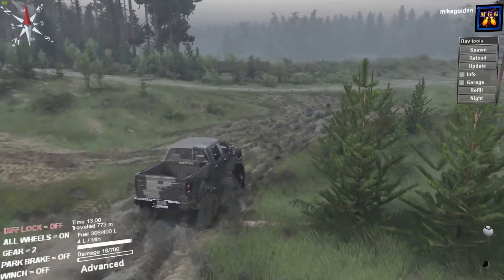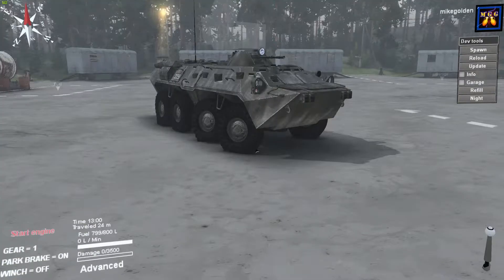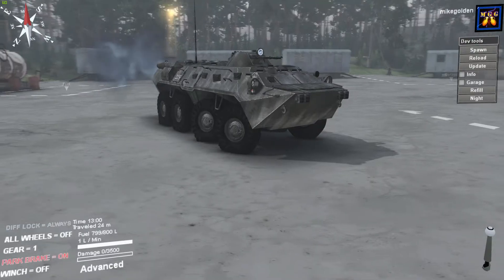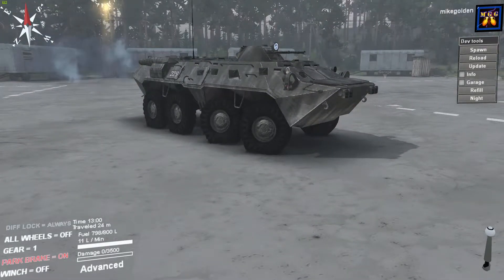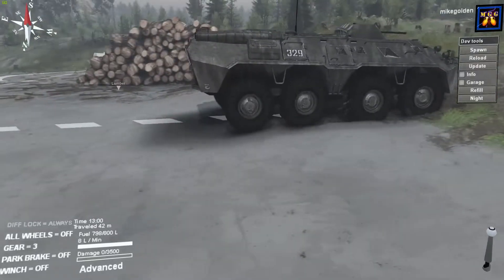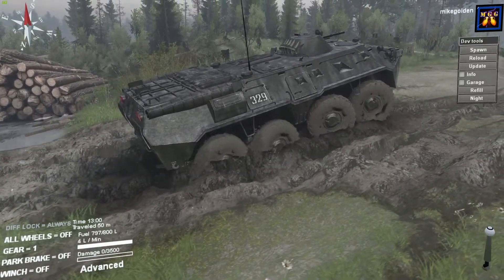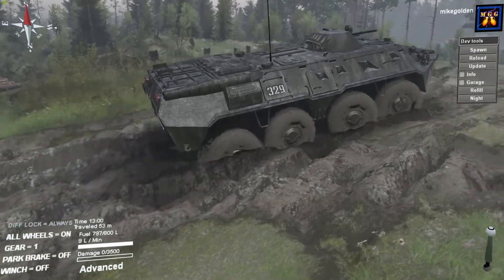I think right now we'll go switch over to the BTR and see how that thing handles. Here's the BTR. Let's start up this engine. Oh yeah, rolling coal! Parking brake on and disengaged parking brake. It says diff lock is always on. We do not have four-wheel drive on — this is eight-wheel drive technically. So it looks like it is rear-wheel drive, two axles in the back — that's actually four-wheel drive, all-wheel drive, whatever you want to call it. Now we got all eight wheels moving.